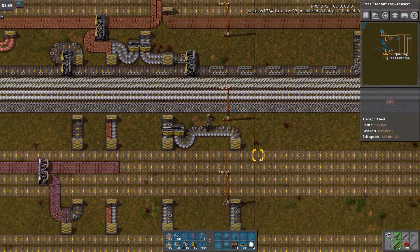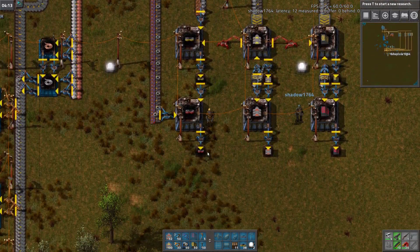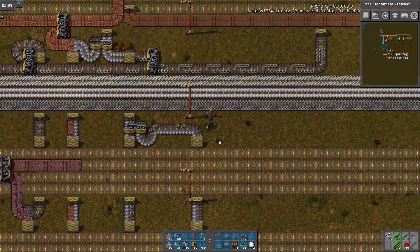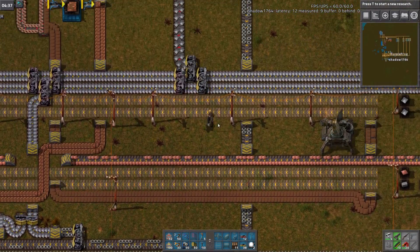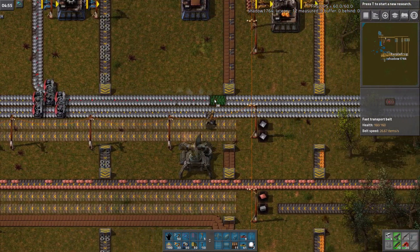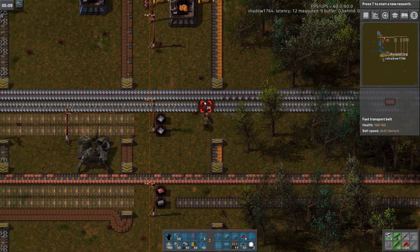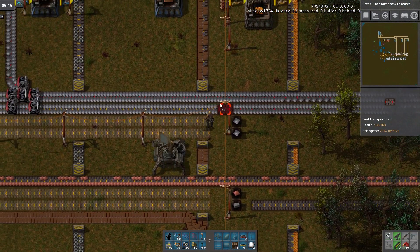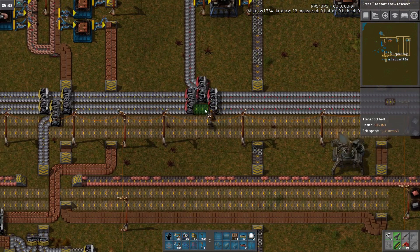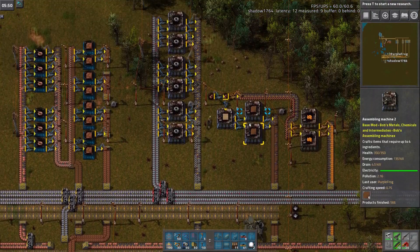Do we have red splitters yet? We do. All my hard work! Yeah, there's no way we have enough red belt for that. That's hilarious. Oh, I'm one short! All right, I'd rather have it there than the other place. That will help.